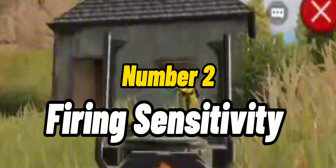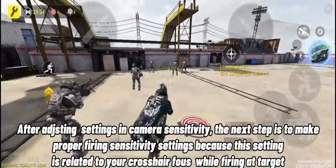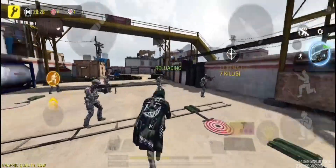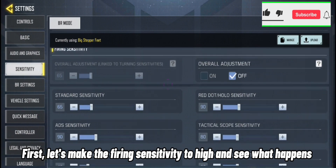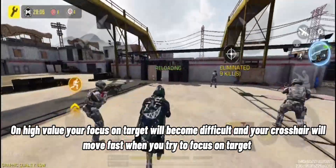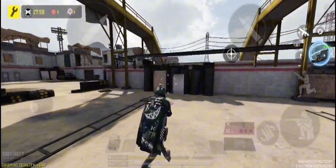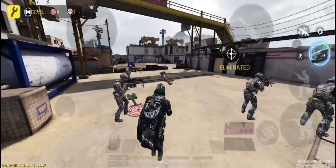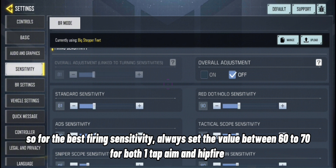Number 2 is firing sensitivity. After adjusting camera sensitivity, the next step is to make proper firing sensitivity settings because this setting is related to your crosshair movement while firing at a target. On a high value, your focus on target will become difficult and your crosshair will move fast, causing your bullets to spread in different directions when you touch the fire button. Always set the value between 60 to 70 for both one tap aim and hipfire.